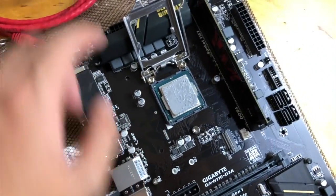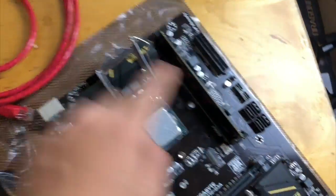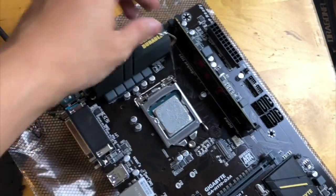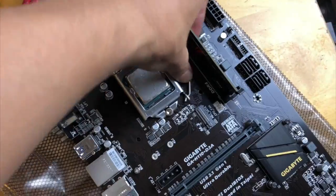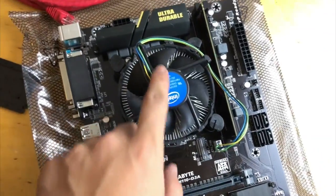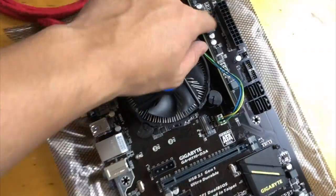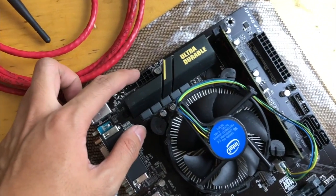Now I'm going to unplug everything from the old motherboard and transfer it to the new one. First, I'm transferring the old CPU to the new motherboard, and I've already put the RAM in. Next I'll put the CPU fan on top, and then I'll plug in the power supply to the motherboard and also the power supply connector to the CPU.